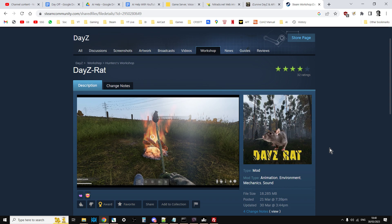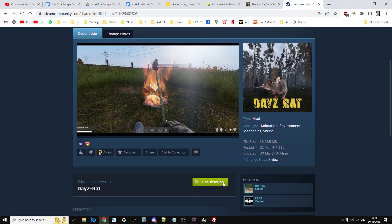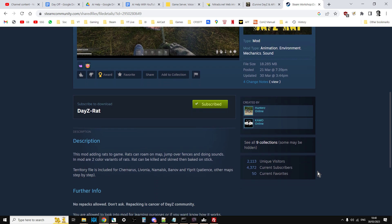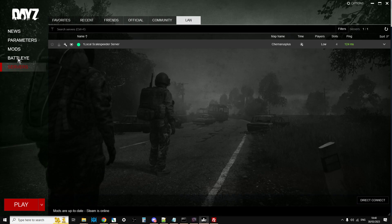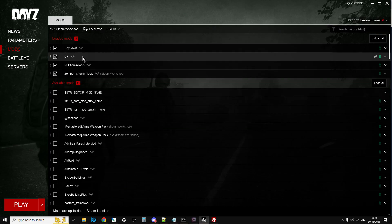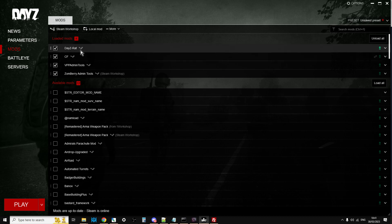So let's install DayZ Rat on a local server. The first thing you want to do is go to the Steam Workshop — I'll put a link in the description below — and subscribe to DayZ Rats. There are no dependencies, it's a fantastic standalone mod, which is really cool. Then fire up the DayZ launcher and DayZ Rats will download. I'm presuming you've already got your DayZ local server set up.